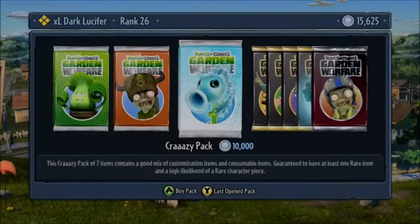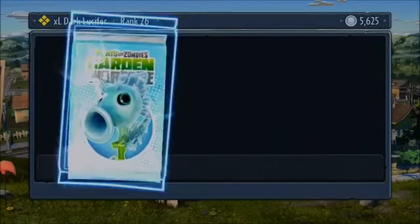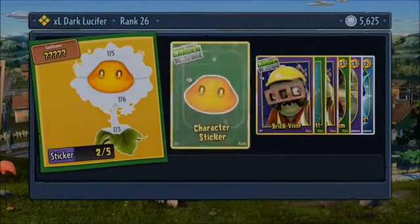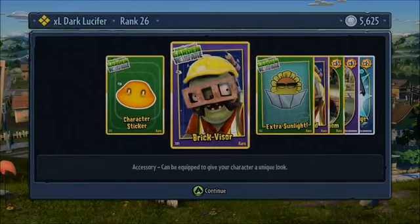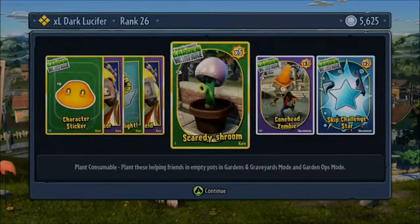Let's go for a Crazy Pack, and then we'll waste the 5,000 on either a 5,000 pack. Let's see what we got — we got one sticker. Got Brick Visors, Extra Sunlight, Glass Shields, Sketchroom, Connected Zombies, and Skip Stars.